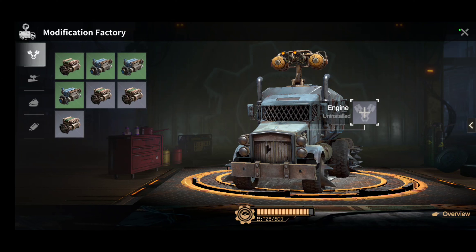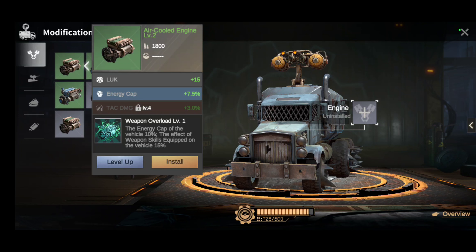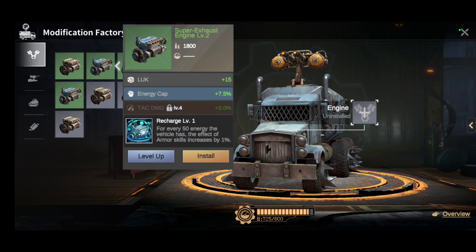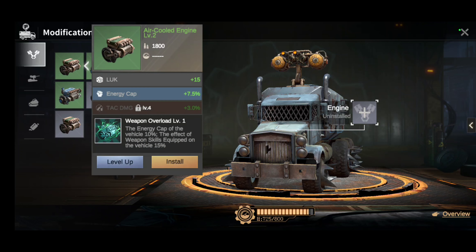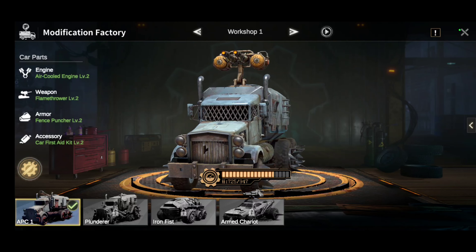Next is the engine itself. The first option is Air-Cooled Engine — gives some Luck, energy cap, increases the vehicle's energy cap by 10, and the effect of weapon skills equipped on the vehicle is plus 15%. The other option is Super Exhaust Engine — for every 50 energy the vehicle has, the effect of armor skills increases by 1%. That's a tough call, but I think the Air-Cooled Engine is probably better. Let's install that one.